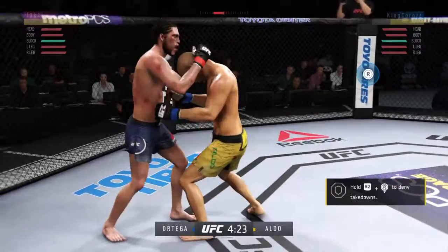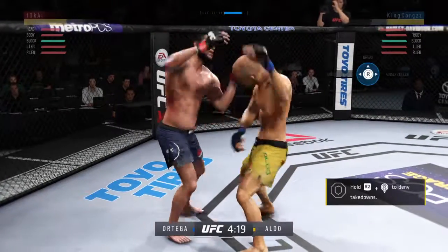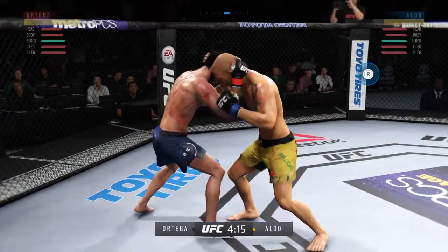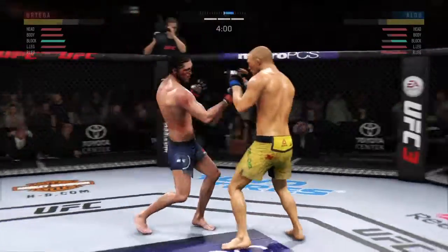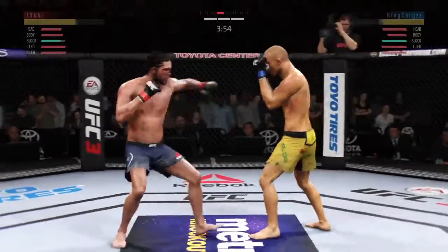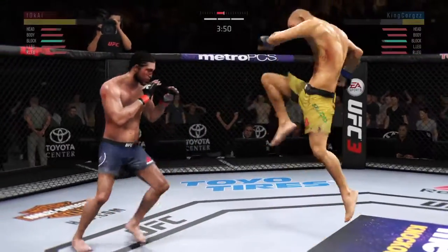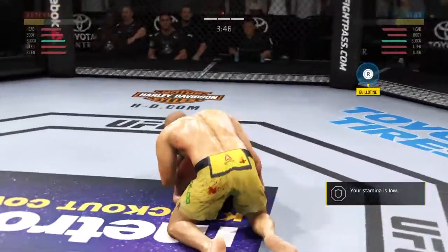He transitions to the tie clinch. No one's gonna accuse him of being a headhunter here tonight. You see the stats at the bottom of your screen in terms of the body strikes landed, and those are really starting to pile up now. Joe, you've got to think a lot of damage has been done as well. So perhaps you get an attritive knockout here late in the fight. The body work has been on point here tonight. He is really finding a home for those body kicks.